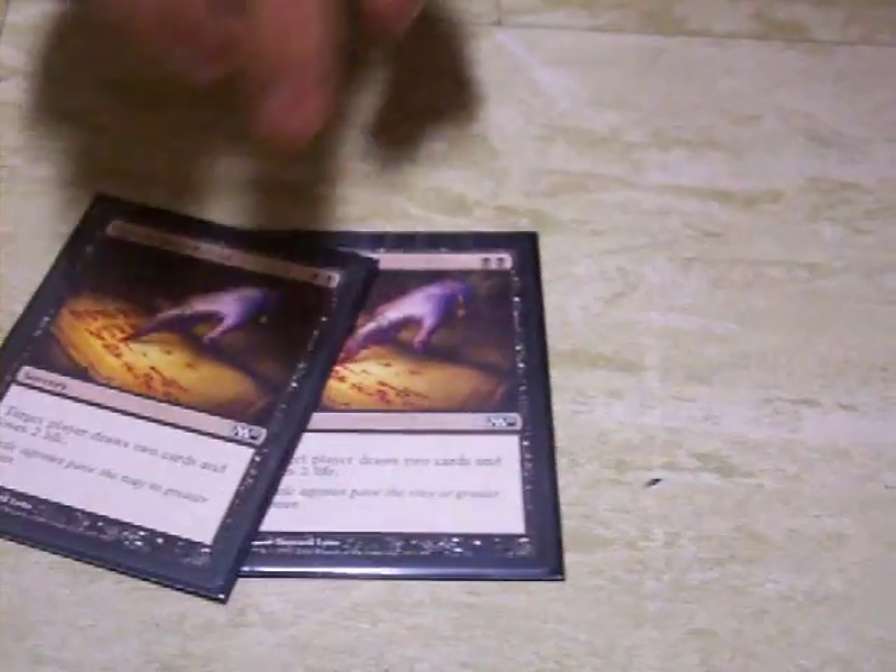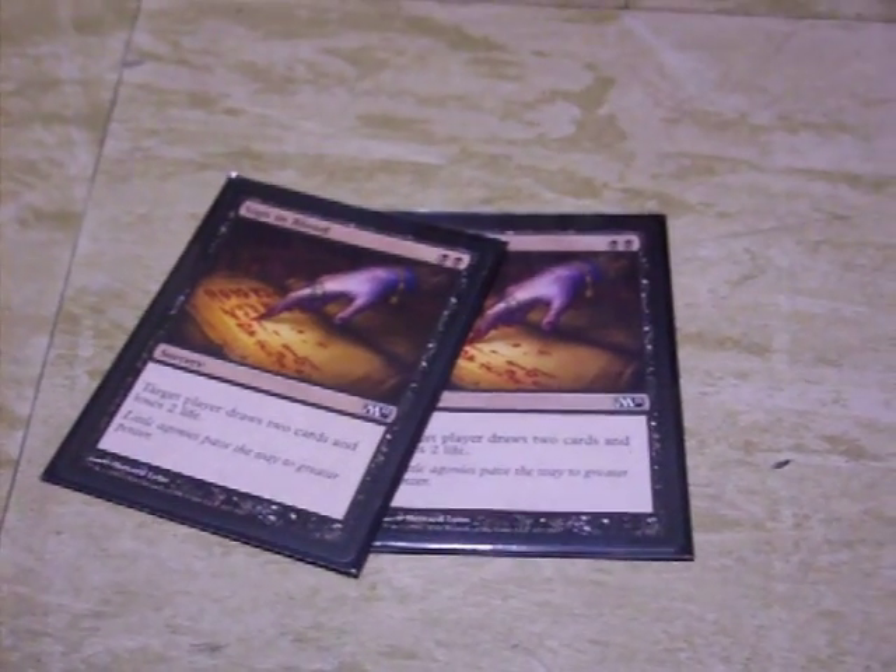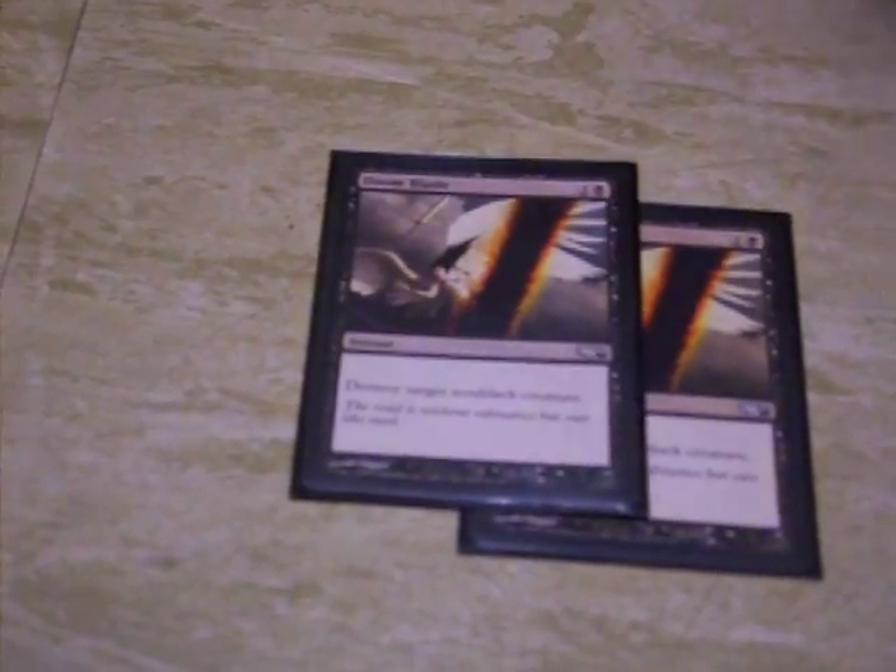She can use Tainted Strike on her Nighthawks. Two Sign in Blood — if you target a player, that means your opponent loses two life and draws two cards. So you can either use it to draw or lower your opponent's life total and win, but it's mostly in this deck to draw. And finally, two Doom Blades — they destroy target non-black creatures. As long as it's not a black creature card itself, it pops it. It costs two.